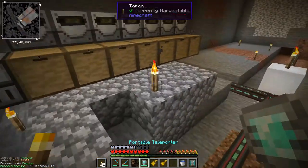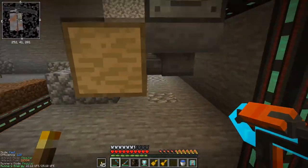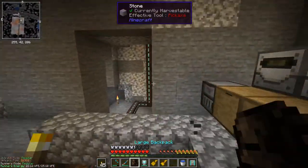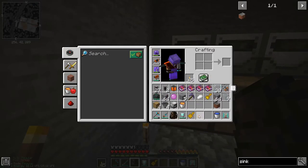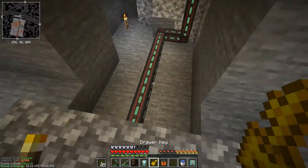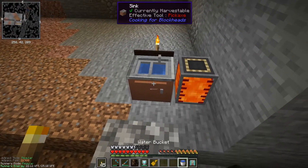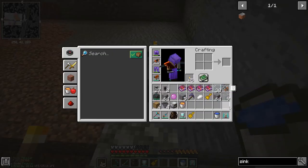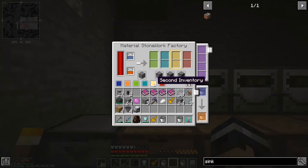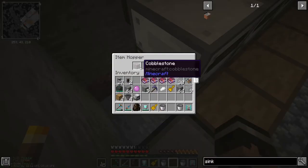We're getting somewhere now - I've got seven of these set up, crafted a few more, and the drawers with hoppers pointing into them are in place. Before going further I should probably test to make sure it's working, so I've brought some lava with me. I've also brought a sink to get water - a bucket of water and a bucket of lava. Note: these drawers are locked so even hoppers won't place items in there - the cobble is coming straight out because I haven't restricted the output on the first one.